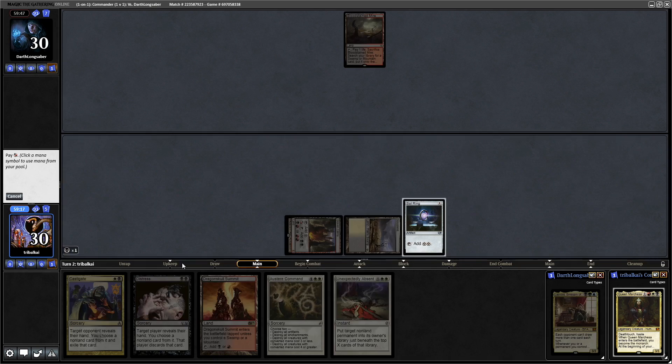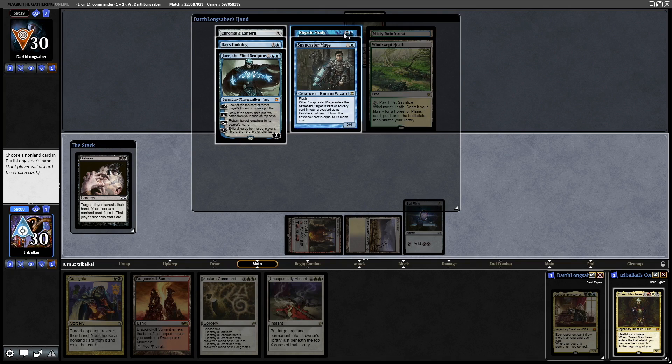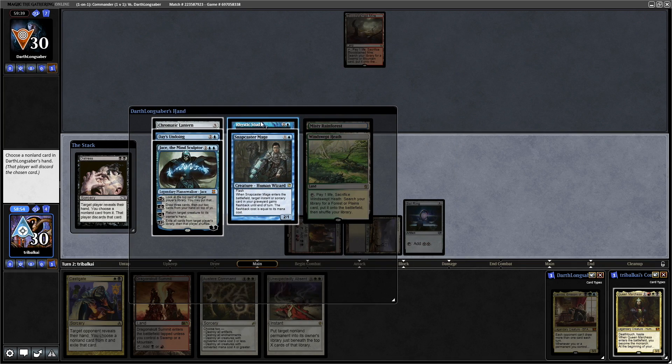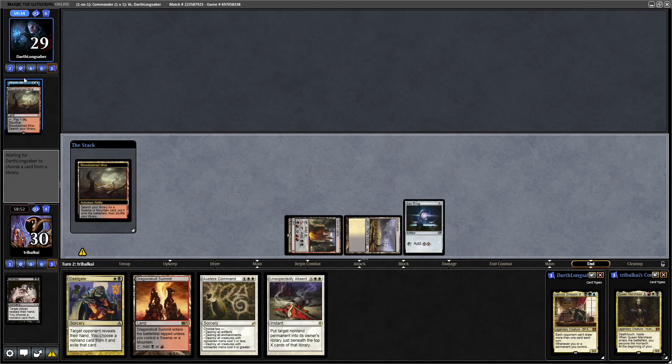Getting down a Scrubland because that will come in untapped, and then we're going to go for Distress. We can choose a non-land card from our opponent's hand — they have a Rhystic Study, Snapcaster Mage, Jace, Day's Undoing, and Chromatic Lantern. I think we go for the Rhystic Study, and then we're going in for our Queen Marchesa next turn.